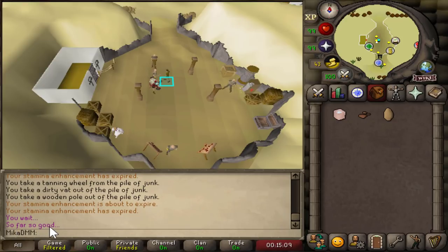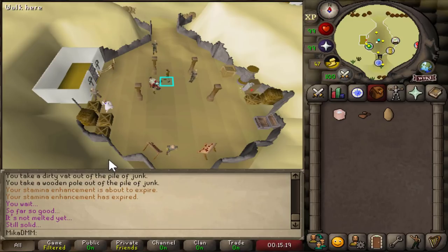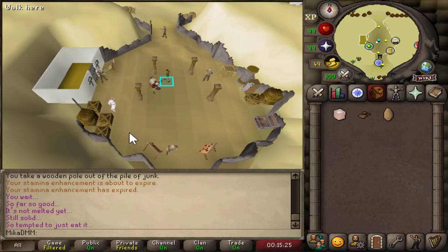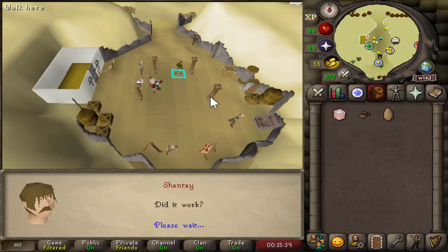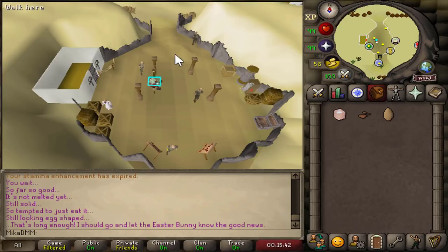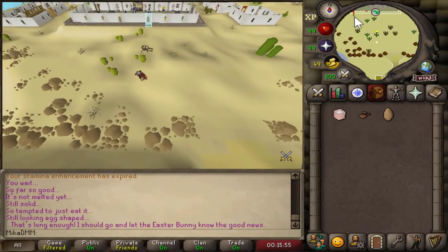You see in the chat it says 'you wait,' and then it says 'so far so good' — it's literally just a waiting game here. Going to take this time to mention that if this helps you in any way, consider subscribing to the channel, maybe liking the video. I know the uploads have been very rare these days but I'm basically just waiting for Deadman Mode rerun. As soon as you see that's long enough, you are allowed to run north again and speak to the bunny, just north of the bank.